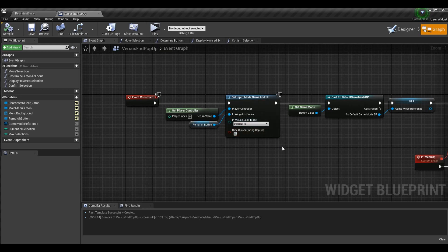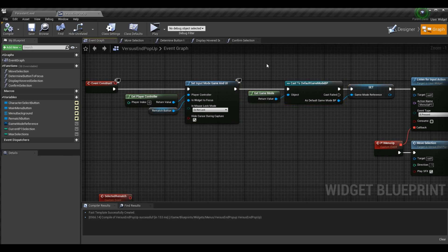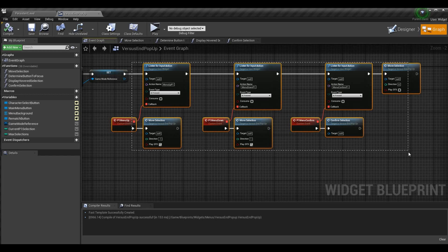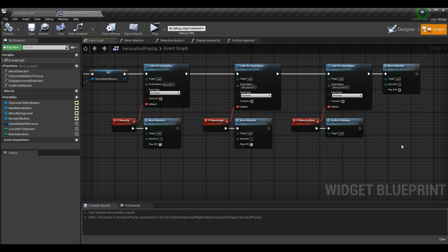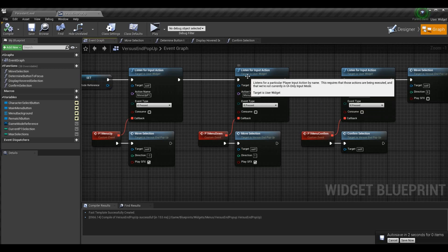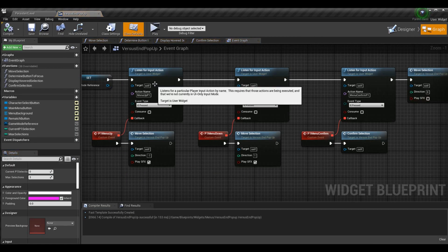Let's do the standard procedure we do for all our menus. In event construct we already have nodes that set the input mode to game and UI so we can navigate the menu, and we set a game mode reference used several times in this widget. After that is all new logic. We're going to use our revamped logic from the settings menu. The main thing we want to do is listen for input action — we want to grab all the actions that relate to what we can do on this widget.